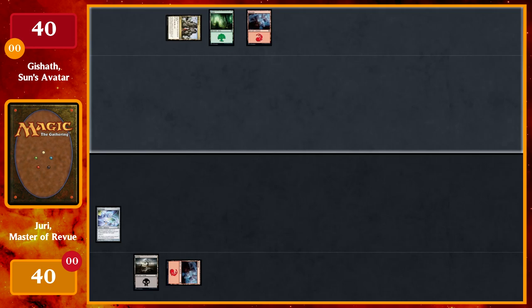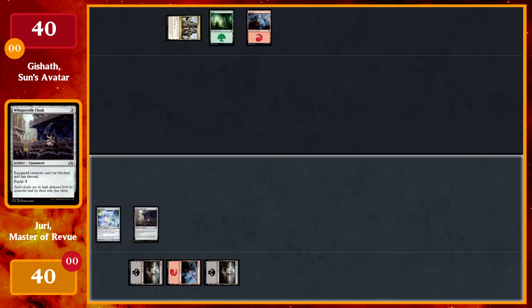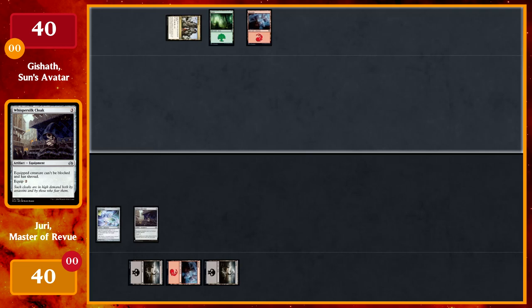I'll play a Swamp and cast Whispersilk Cloak, and that's it. On their tap drop, I'll tap three for Rhythm of the Wild and pass the turn.